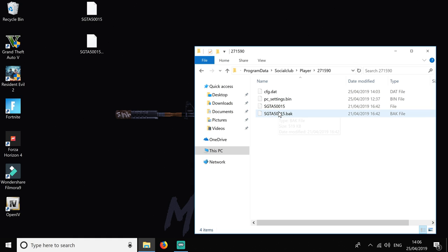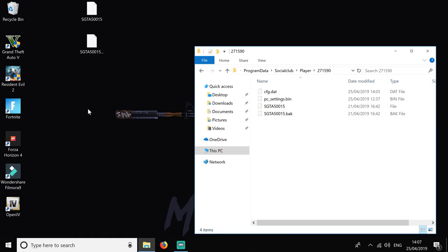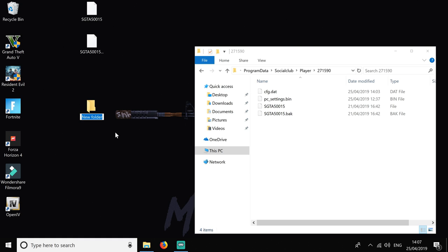In there you'll see two folders — what you want is the top one that just has numbers. Open that up and these are your game save files for GTA 5. If you want to keep a backup of where you're up to, make a new folder and back your current saves into it. Now drag the two downloaded files into this folder — and that is it.